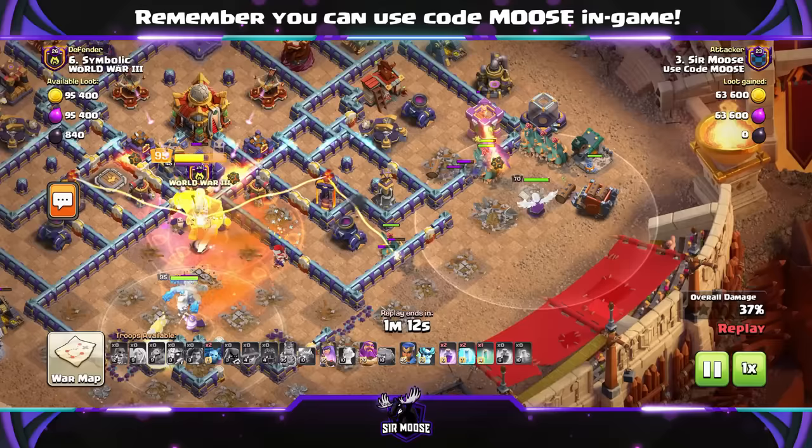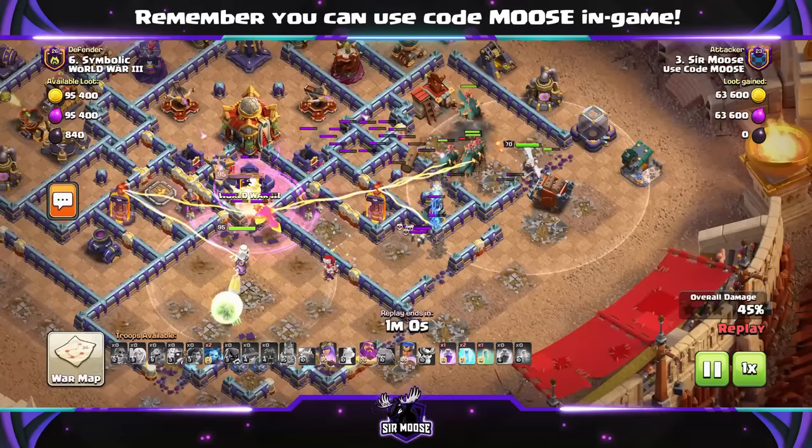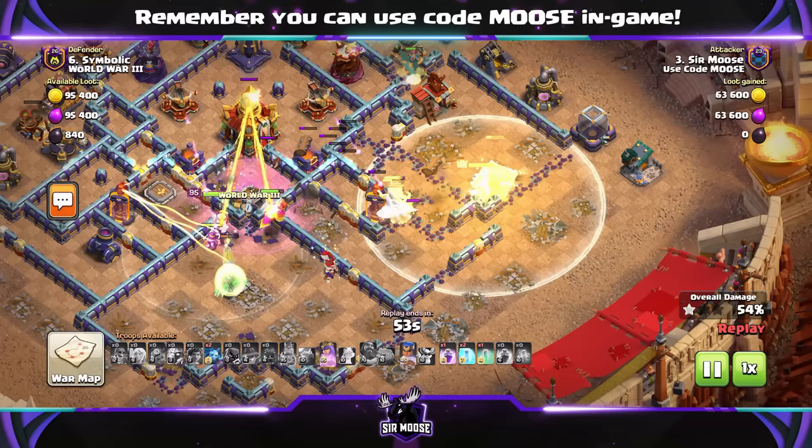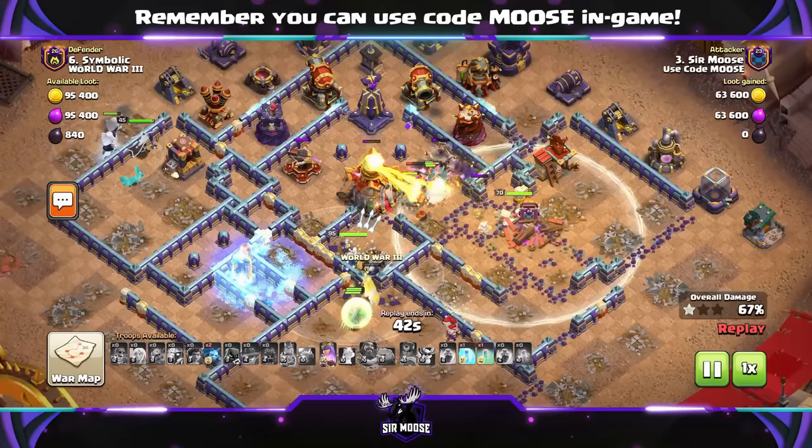I would normally say the Battle Blimp is better than the Log Launcher, but I don't think I had a Battle Blimp on this base, so I went with the Log Launcher. If you send in the Battle Blimp through the Grand Warden's ability, it will reach the Town Hall and take it out. Keep your army away from the Town Hall and that Poison Bomb — I'd definitely go with the Battle Blimp if you can. Just watch out for Air Sweepers. The Queen's doing a good job, now taking out the Town Hall. Keep her alive on the battlefield.